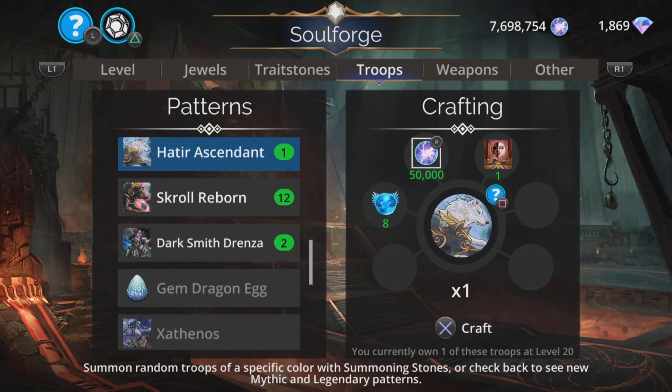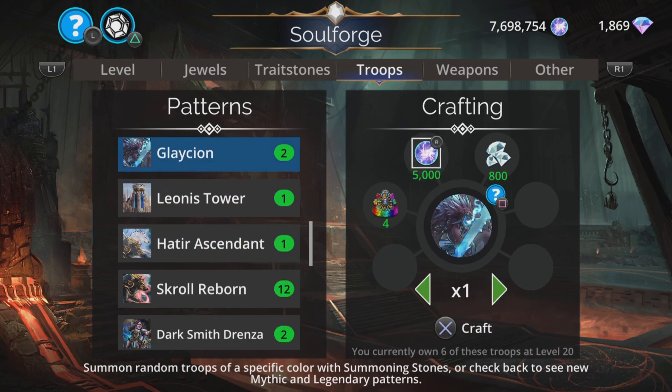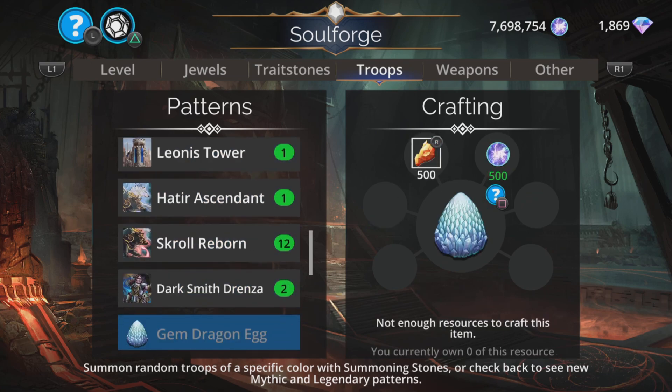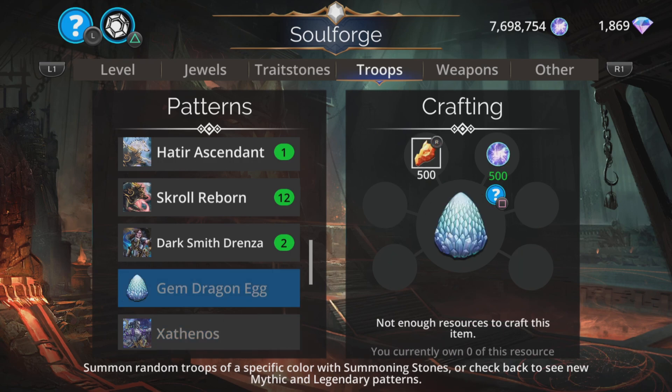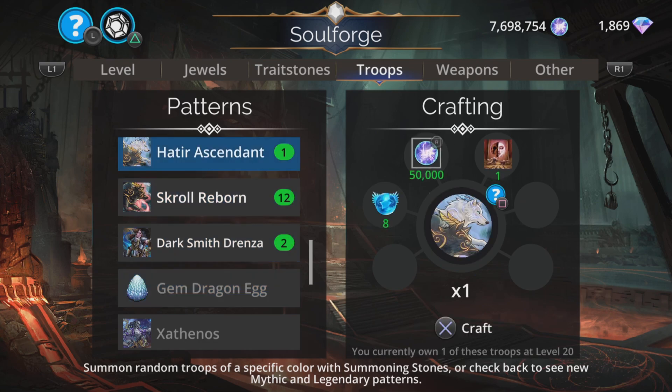I cracked open my gem dragon egg I earned earlier and got yet another duplicate. God damn it. Anyway, that's the way it goes. The dragons are actually quite good in pairs, but I think I'm on three of one type now and two each of two more — only three different dragons total, just multiples of everything.